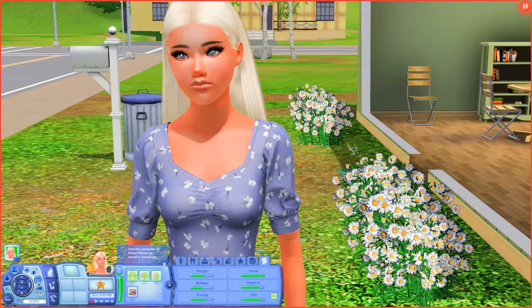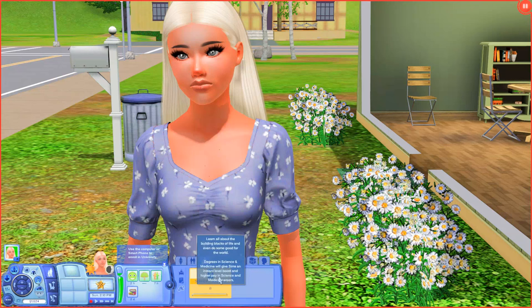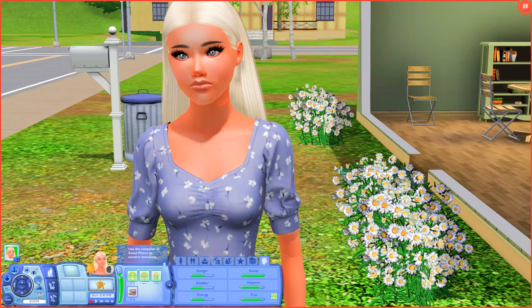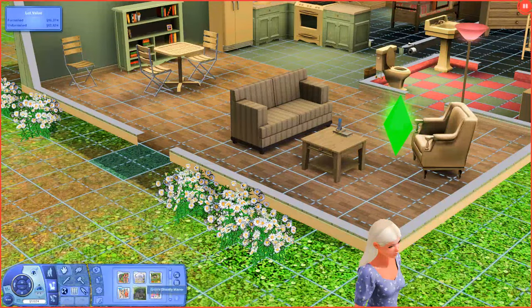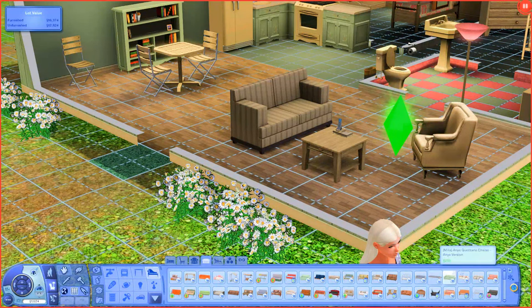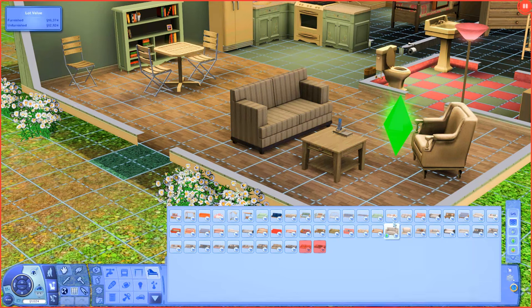We are in-game. I cheated a degree so we didn't have to go to university, so she has a B in science and medicine, and I cheated her skills to 7 for logic, 3 for science, and 5 for charisma — the bare minimum requirements — just to see how easy it will be to apply for the license. The therapist couch is hard to find if you have a lot of CC, but filtering to custom content in the buy catalog helps.